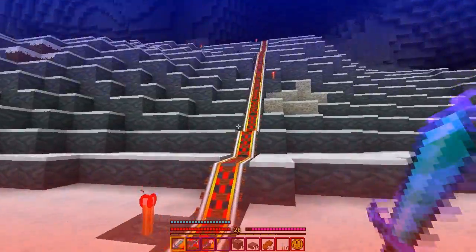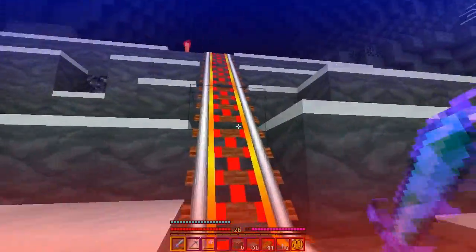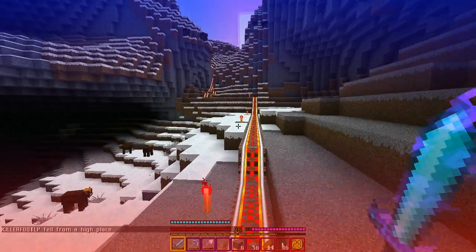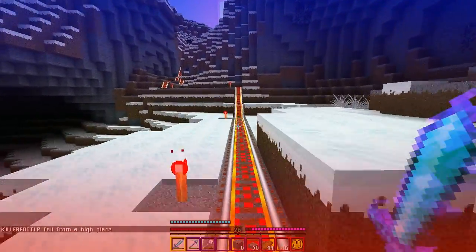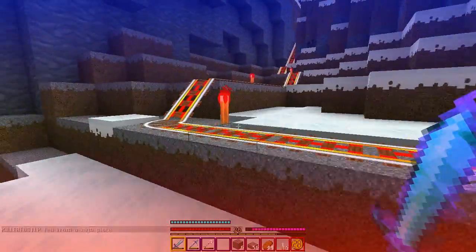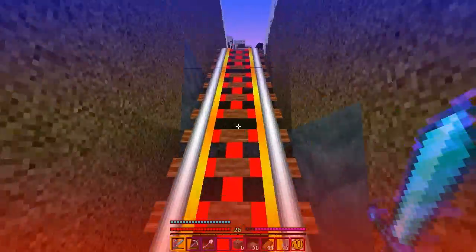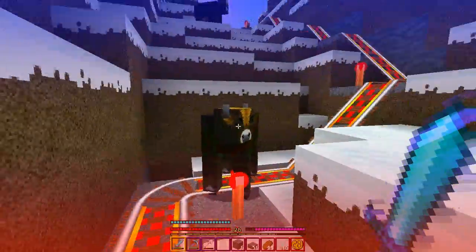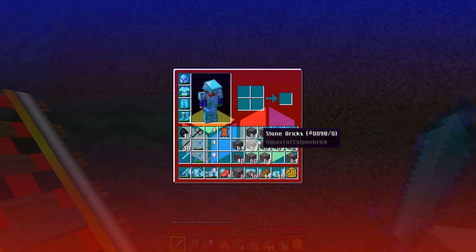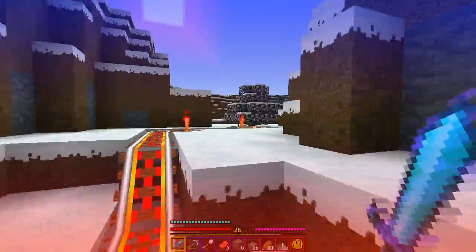You know the route that goes down that big set of stairs, through that huge tunnel, and then there's that bridge? The one nearest the portal — the one that's finished. When you get to the giant bridge there's a creeper. Bring water, bring lots of water.